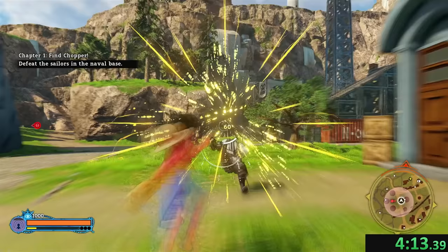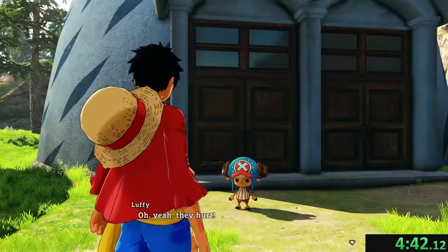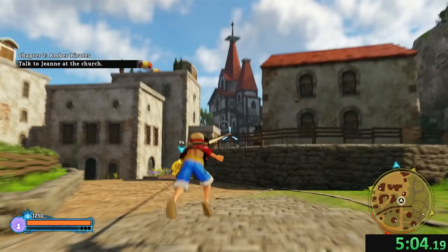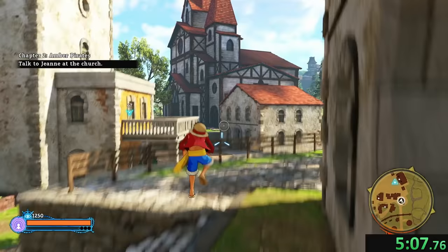It's not until the middle of chapter 1 that you unlock one of the abilities that defines combat, and kind of makes the speedrun a third-person shooter. That is the Gomu Gomu Pistol — getting headshots like this is easily the fastest way to bring down enemies. We rescue Chopper from the store and we're on our way to chapter 2. In this speedrun you'll be grappling a lot, especially at the start, which is part of the reason I like this speedrun.